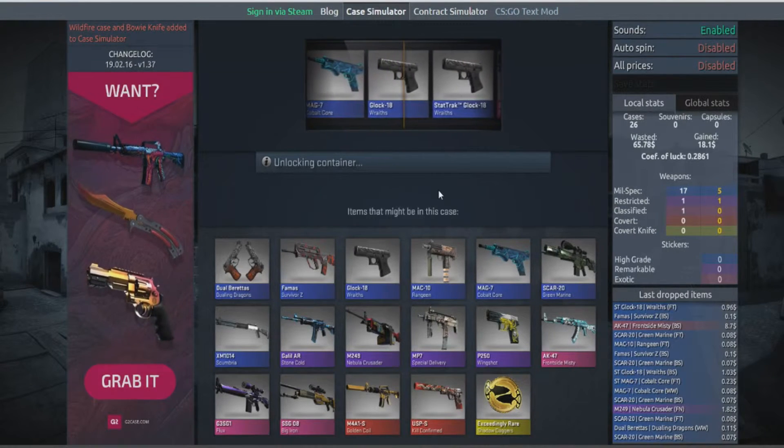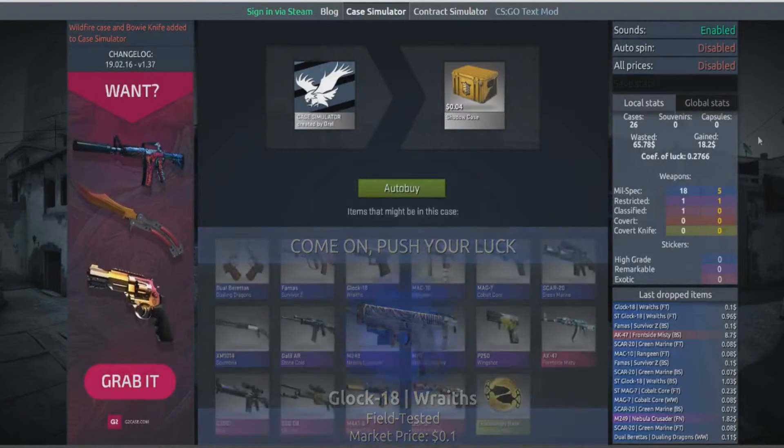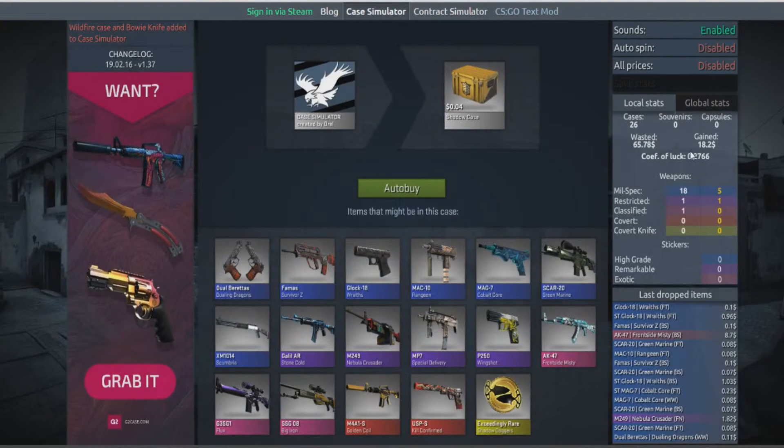Yep, that's what I thought was gonna happen. Okay, this right here is exactly why you don't open an abundance of cases all at the same time — 99.9% of the time, this is what's gonna happen. Look at all these blues, and a lot of them got chopped off. Yes, we did pull a Frontside Misty — it was Battle-Scarred, it sucked, and it's only eight dollars. It didn't bring us into any profit. 18 mil-specs, 5 StatTrak mil-specs, 1 purple, 1 purple StatTrak, 1 pink — that's it.